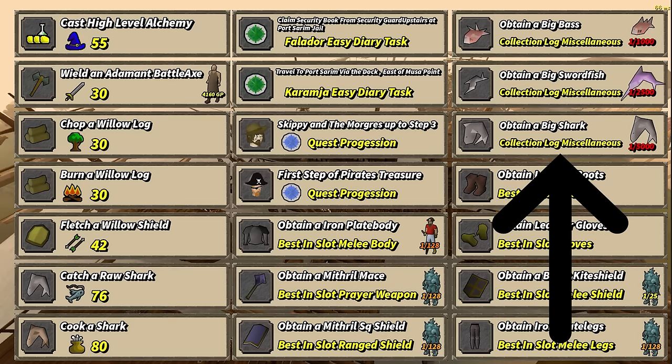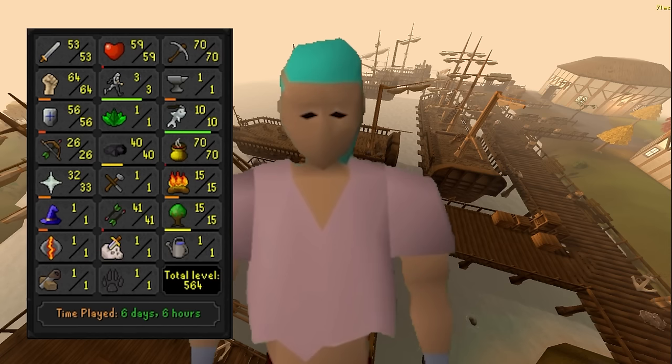The biggest task is obtaining the big shark, dropping at a rate of 1 in 5,000 every time I catch a shark. Here are my stats at the end of the last episode. I also have 6 days and 6 hours played on the account, so let's see how much time it takes for me to complete this chunk.